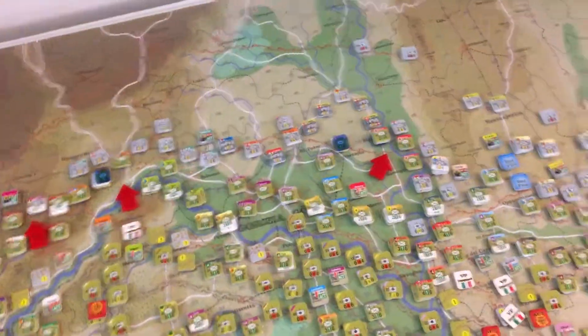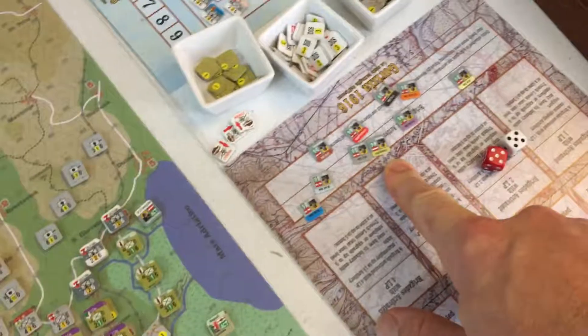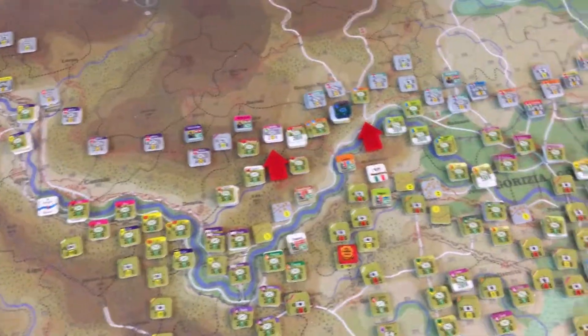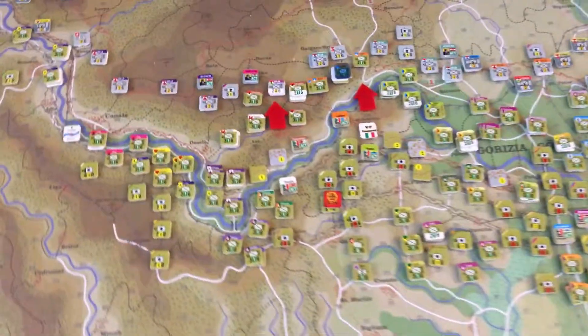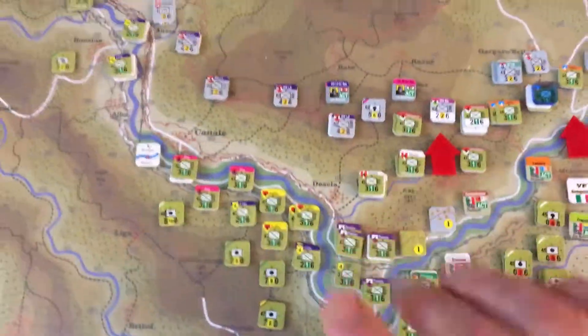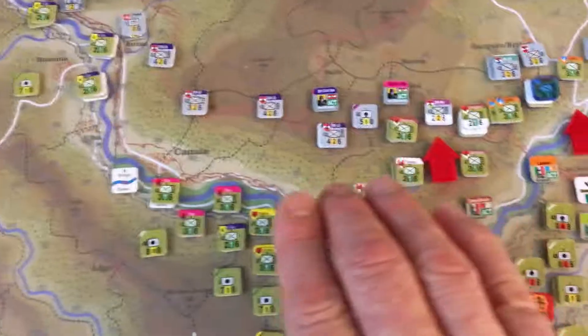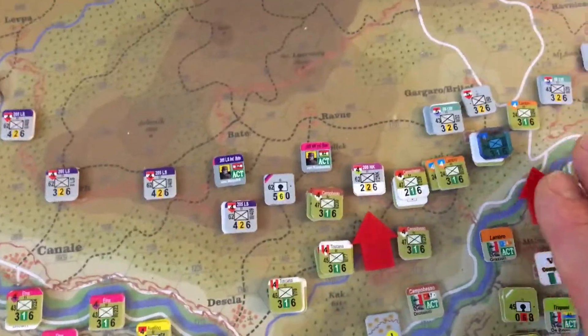One thing I will point out is that the Austro-Hungarians did have the initiative this turn, and they activated about 6 or 7 brigades. Mostly, this is the problem with playing multiple games and not playing this game every so often — I somewhat forgot about some of these victory point spaces. The Austro-Hungarians pulled back over here to their secondary lines of trenches, trying to create a defensive barrier.